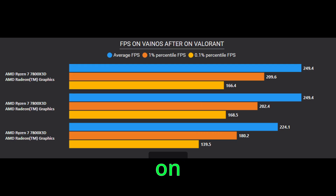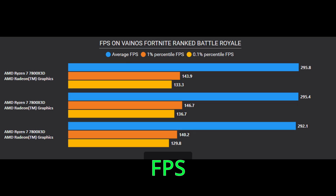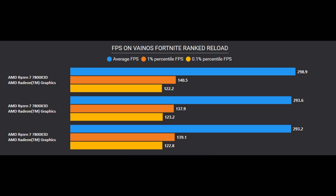Here is the FPS after on Vain OS on CS2, here is the FPS after on GTA 5, here is the FPS after on Valorant, here is the FPS after looking at the sky on Fortnite, here is the FPS after on Ranked Battle Royale, here is the FPS after on Ranked Reload, and here is the FPS after on Free Build.